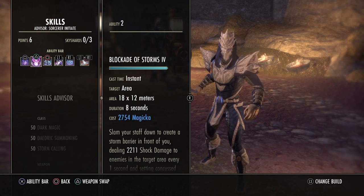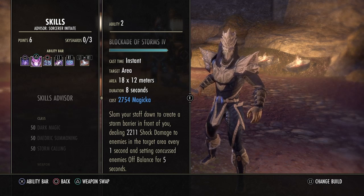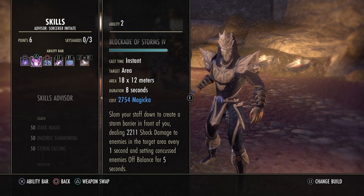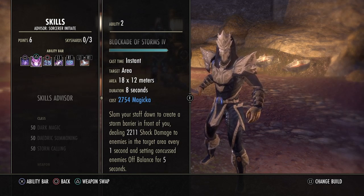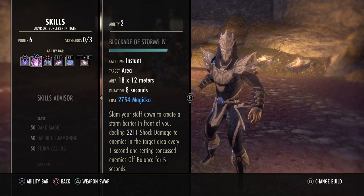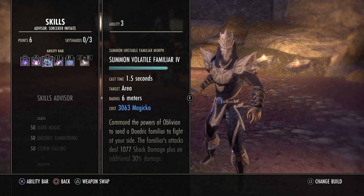The next skill on the back bar is Blockade of Storms, one of our bread-and-butter skills. We still benefit from Off Balance with this build because enemies in Maelstrom die so quickly — anything that's not a boss is not immune to Off Balance. Setting them Off Balance gives 10% more damage, which is huge especially in AOE fights. I believe on a Sorcerer in Maelstrom you benefit more from Off Balance than not.